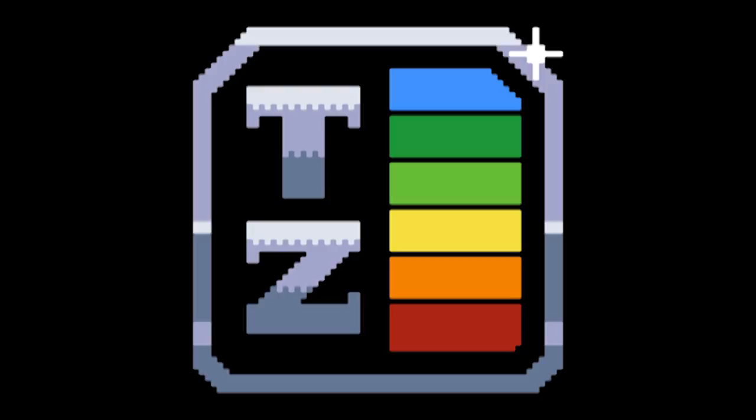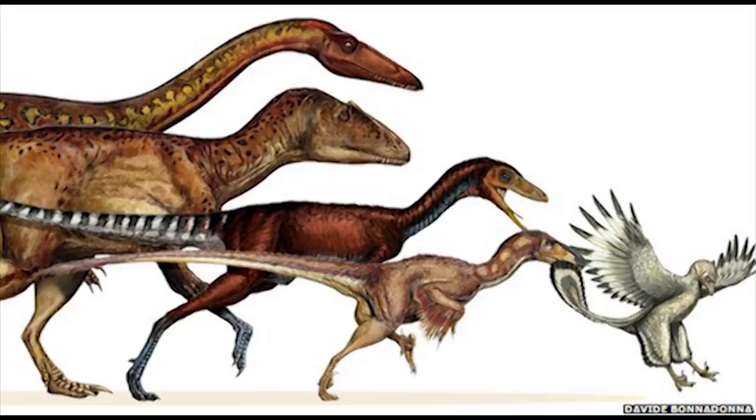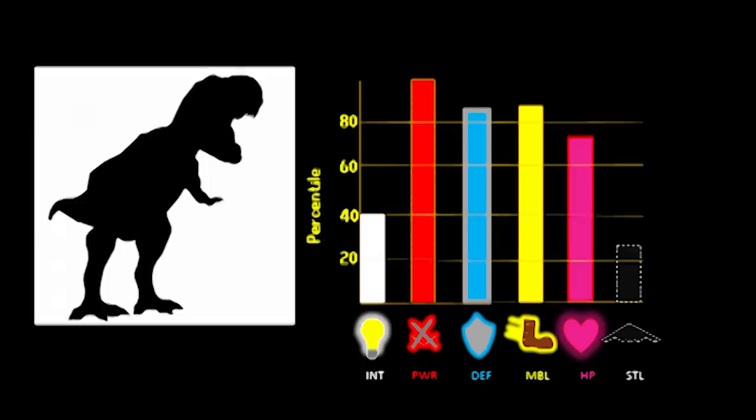But we can't talk about dinosaurs without mentioning the obvious. Nerfs quite literally annihilated the viability of most dinosaur builds. While the smallest of the builds managed to remain relevant to the meta, all builds possessing the megafauna trait vanished. But does this mean it's impossible to generate a dinosaur build if you know exactly what you're doing?